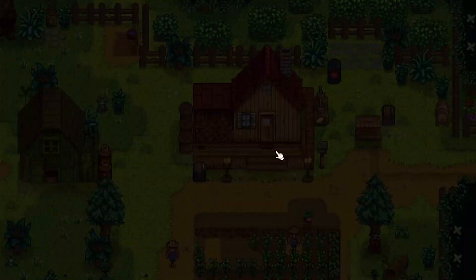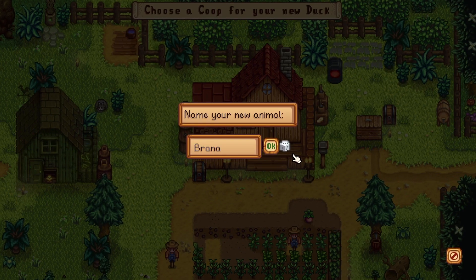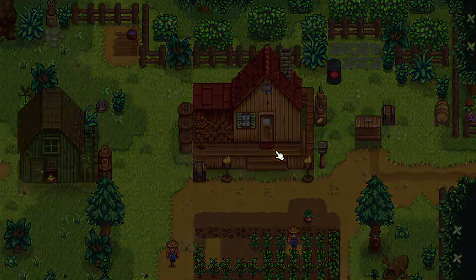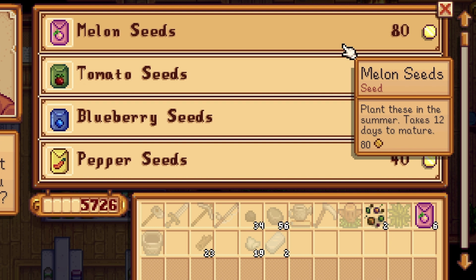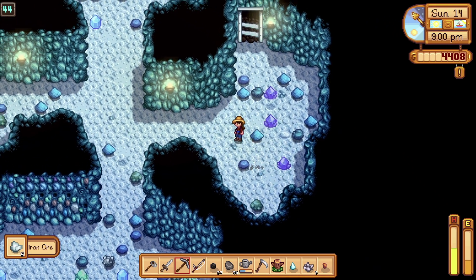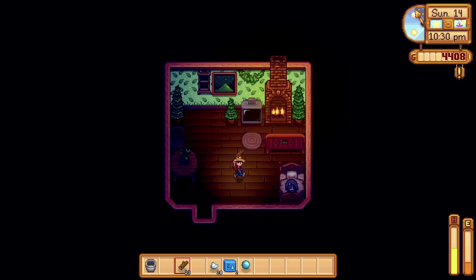Because there wasn't anything at the cart, I went over to Marnie's and luckily she was working. I bought two ducks — one is named Tilbert, and the other is named Little Bus. Isn't that cute? Then I bought more melon seeds because of course I did. To finish off the night I farmed some iron ore — got 33 of them, so nothing too crazy — and then went to bed.